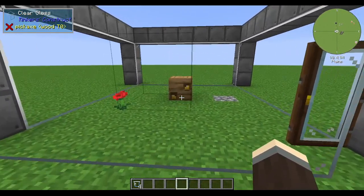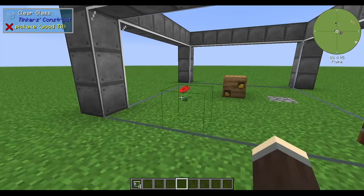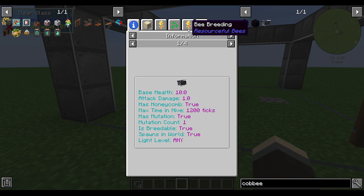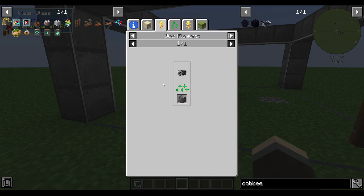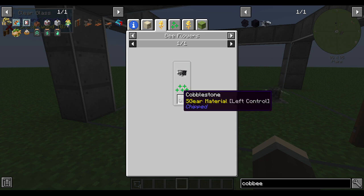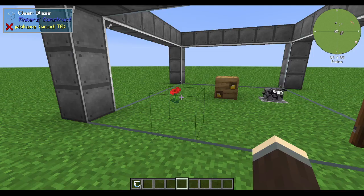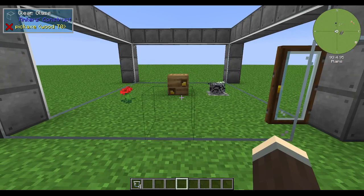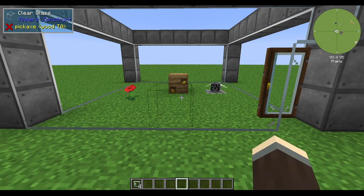You find bees that spawn in the world, put them in the bee house, and they harvest the resource that that bee likes. You can tell what resource the bee likes by right-clicking on it in JEI, and under the bee flowers you will see a scrolling list of everything that they will pollinate. Most types of bees will have only one thing they pollinate, though the closer you are to the base tier, the more things they accept — like cobblestone-adjacent blocks. You put it in there, the bees do their thing, they make honey, you get honeycombs, and that is how you progress through the other tiers of apiary.